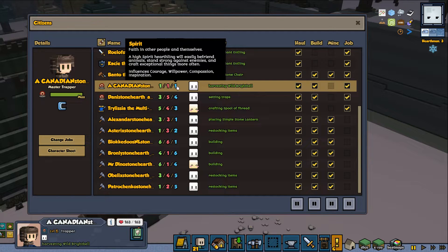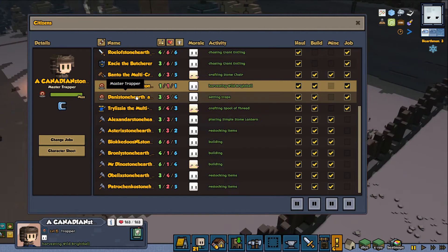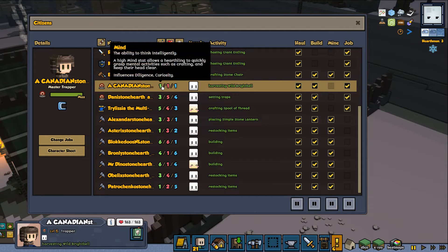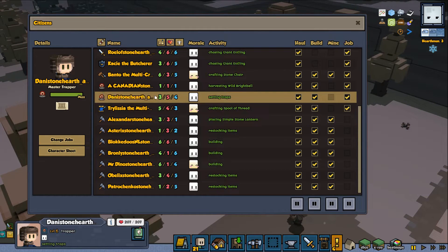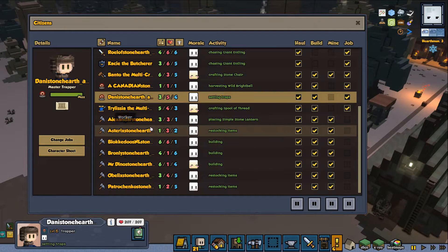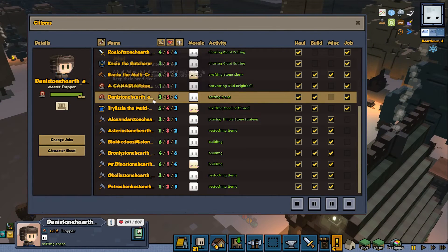A high spirit hearthling will craft exceptional things more often, so it should maybe help. I guess we could try to do a shepherd, but at the same time since we have such a low mind, this one will actually make you level up a little bit faster. So it might be better to get another trapper, and at level 2 or 3 promote them to be a shepherd, because the more levels you have in one profession, the harder it's going to be in the next one.